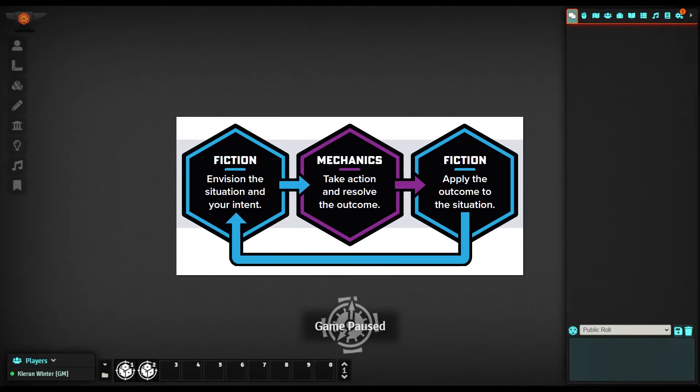Our role in Starforged is that we players play the role of a spacer — an adventurous soul that swears vows on Iron to undertake quests and adventures. We're going to get more into character creation in a later episode when we create our character for this game.